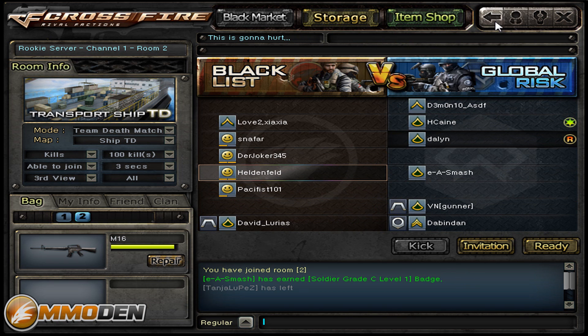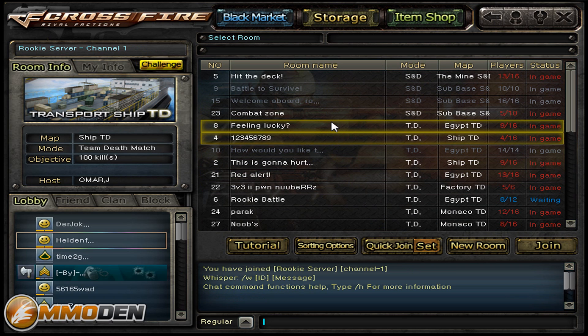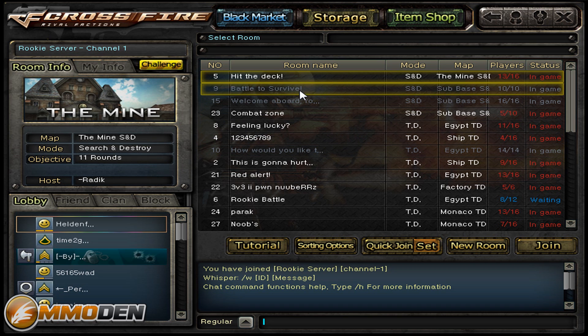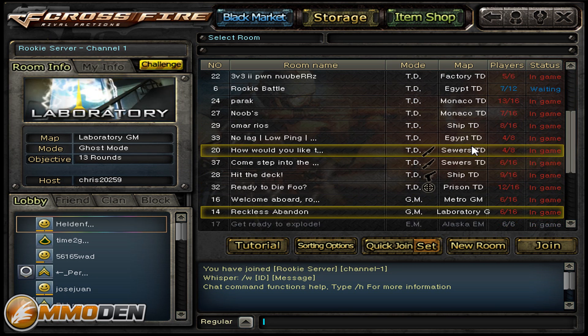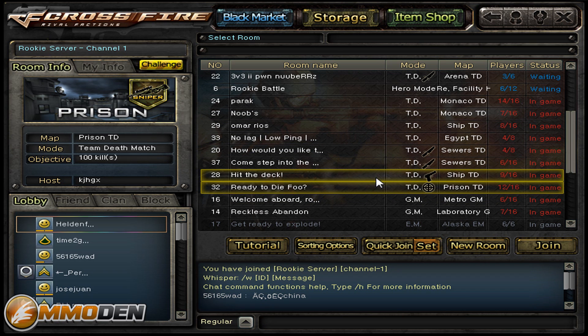Back into the main lobby — you can see the two factions: Blacklist and Global Risk. I don't have time for another game, but you get the gist. The knock on it is the older graphics. They do have a ton of different maps: Mindset, Sub Base, Egypt, Ship, Factory, Monaco, Sewers, Prison — and a decent number of game modes, which is always good. There are a lot of regular players so it's never hard to find a game. A little dated on graphics but good sound. Hope you enjoyed Inside the Den — subscribe and check out our full review on mmoden.com or click the link in the description!